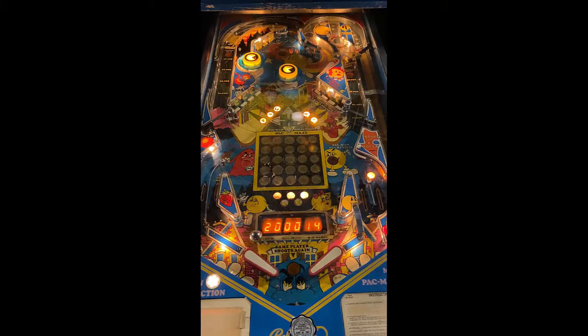Flipper gap is not too bad — traditional in-lane to the left, exit lane to the left. You have a non-traditional in-lane to the right, exit lane to the right. From the play field, you can see that there are center targets to the middle, which are drop targets, pop bumpers to the back, and a third flipper top right.